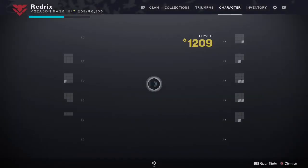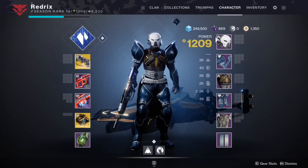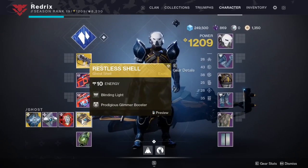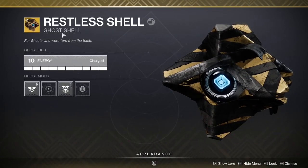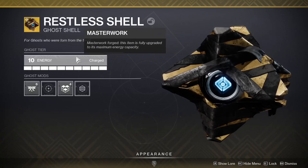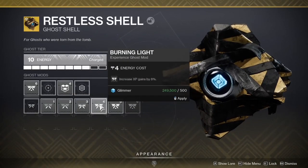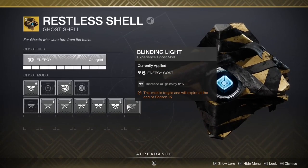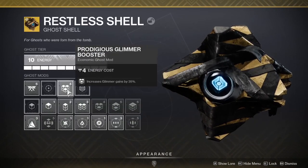Ghost Shells have been a main focus of getting XP for a lot of Season Passes now, but this season is packed with something far more than any other season. We now can masterwork our Ghost Shell and put mods on it. This is one of the best changes I've ever seen in Beyond Light. There are some new mods where you guys can go in, masterwork your Ghost Shell, and increase your XP gains by almost up to 12%.